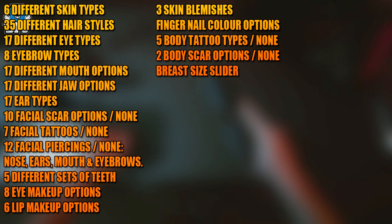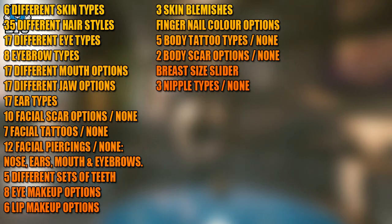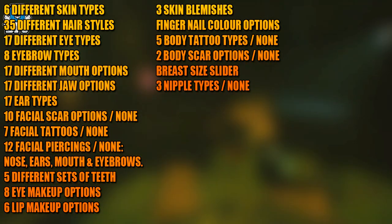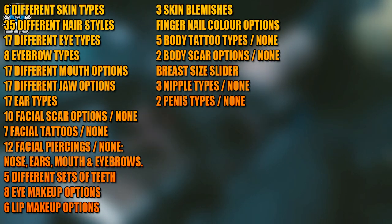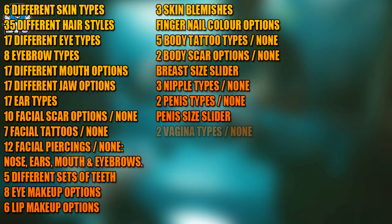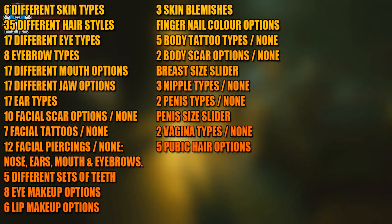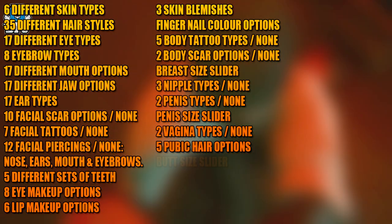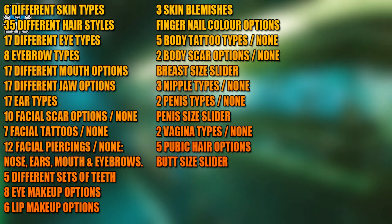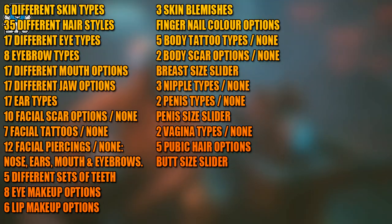Moving on to what most people want to hear about: there is a breast size slider with three nipple types, including the option to have none. There are two penis types with a penis size slider, two vagina types as well as none, and five pubic hair types too.